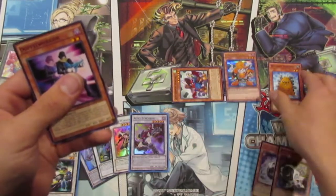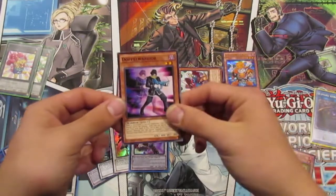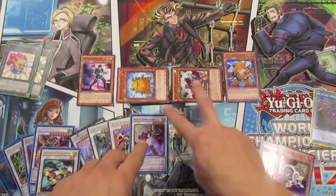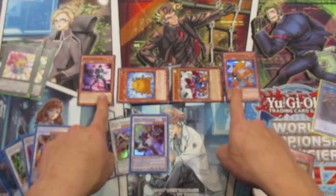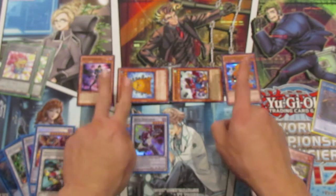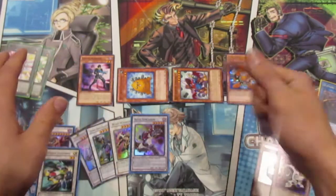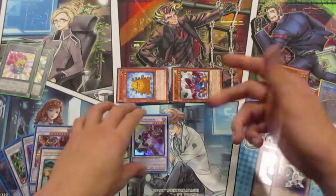Then we normal summon Junk Synchron, who allows us to bring back a level two or lower monster from the graveyard — that's Cobalt Hedgehog. This in turn triggers Doppel Warrior's effect, allowing us to special summon him from our hand. Now we have two warrior monsters and two machine monsters on the field, opening up various routes: link summoning, level five or level seven generic synchros, or a level seven warrior synchro using Quick Draw Synchron's requirements.